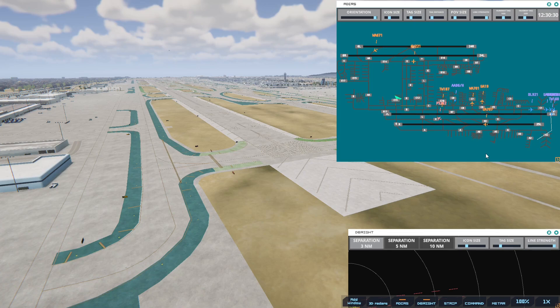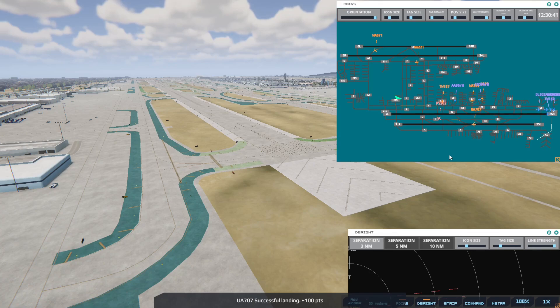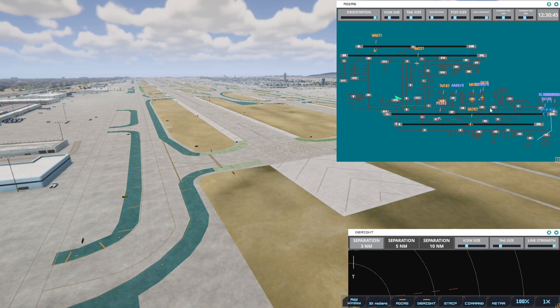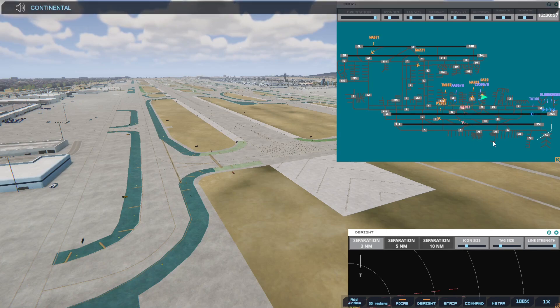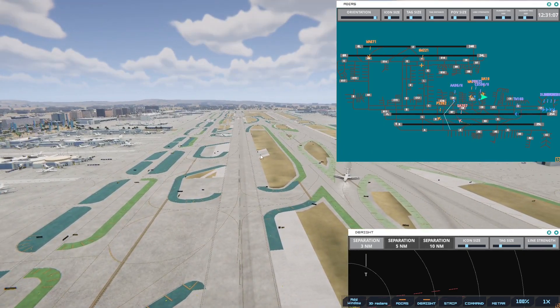Pacific Southwest is there. Western 671, taxi to terminal, cross runway 6 right. Continental 596 Heavy with information Charlie, requesting push and start. Continental 596 Heavy, pushback approved, expect runway 25R. Once this one comes through — United 707, taxi to terminal.